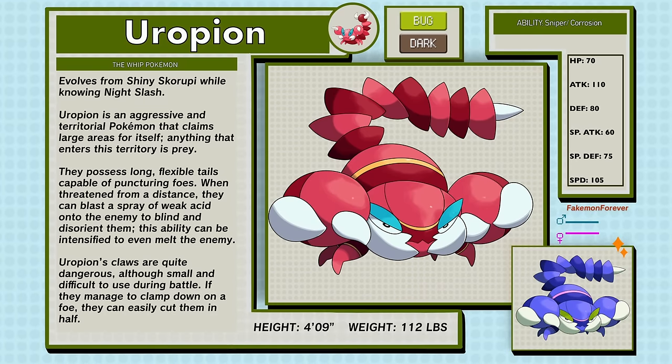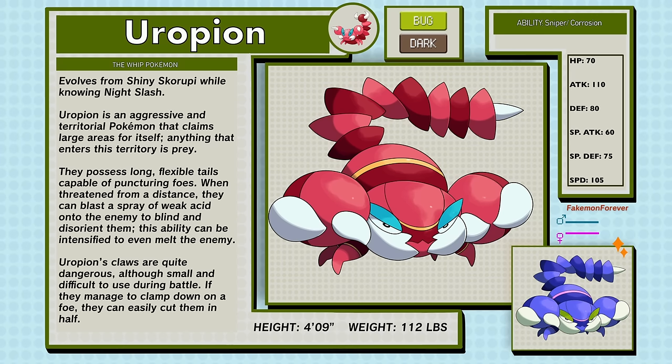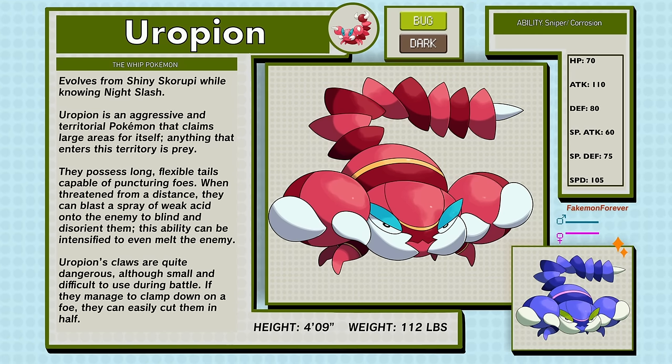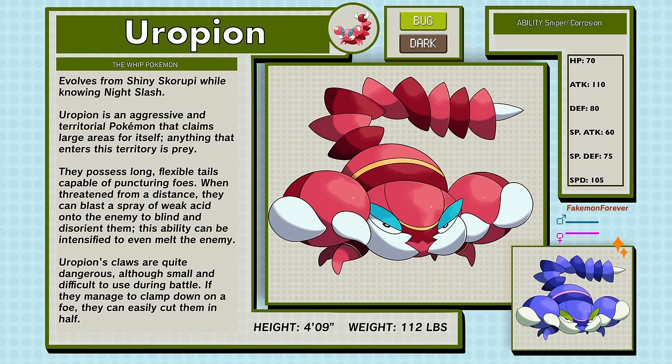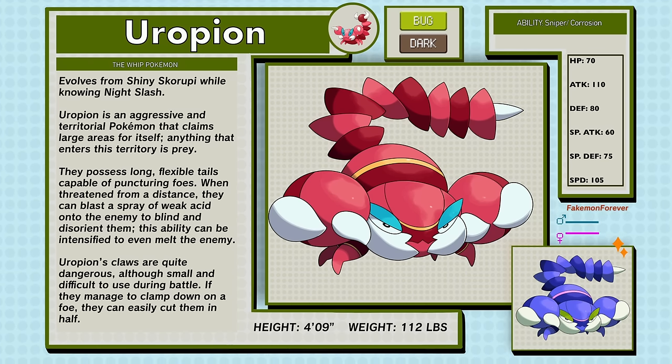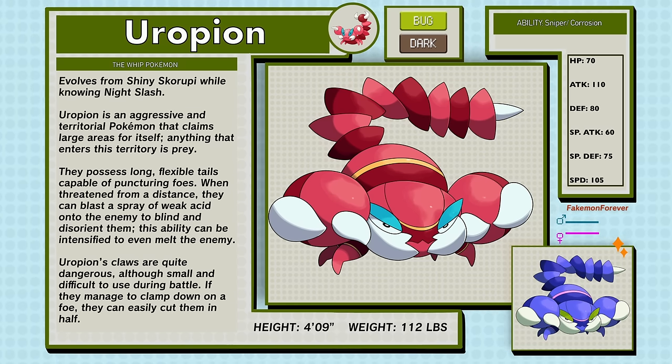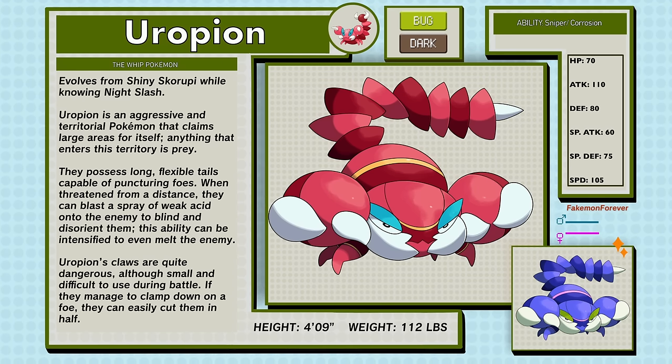Europeon, the Whip Pokémon, a Bug and Dark type. Evolves from shiny Skorupi while knowing Night Slash. Europeon is an aggressive and territorial Pokémon that claims large areas for itself. Anything that enters this territory is prey. They possess long, flexible tails capable of puncturing foes. When threatened from a distance, they can blast a spray of weak acid onto the enemy to blight and disorient them.